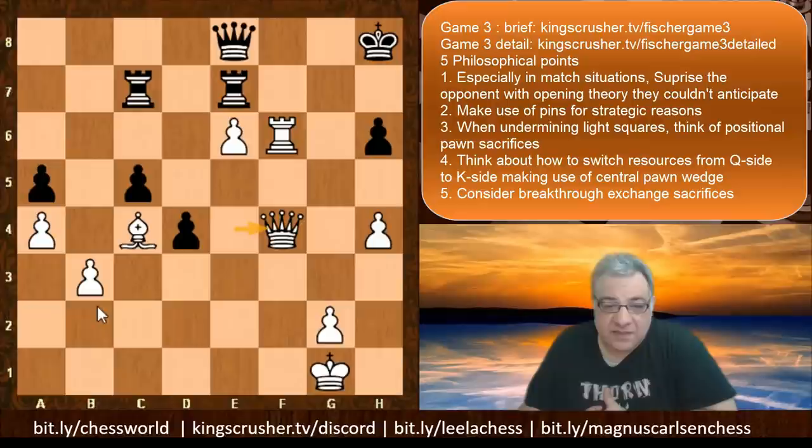Kg8, Bc4 reinforcing things like Rf7 among other threats. Kh8, Qf4, and Black had to resign — the King's been totally compromised. White is just crashing through. Five philosophical points: First, in match situations, try and surprise opponents with opening theory they couldn't anticipate. Second, make use of pins for strategic reasons like weakening a color complex — not just taking a bishop but weakening the whole light square complex. Third, when undermining light squares, think of positional pawn sacrifices. Fourth, think about how to switch resources from the queenside to the kingside. Fifth, consider exchange sacrifices as a natural way of improving great positions — further damaging King safety and winning more material.